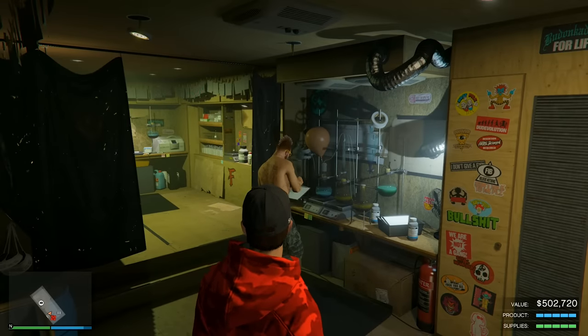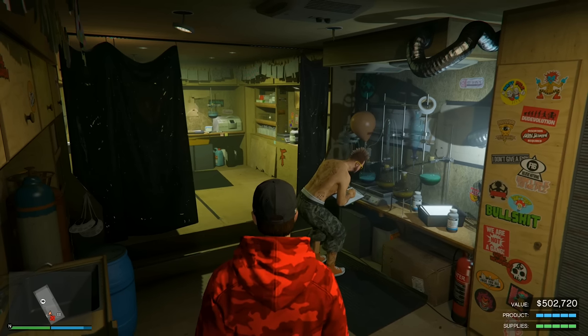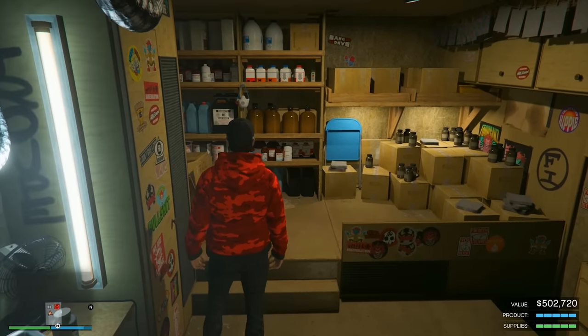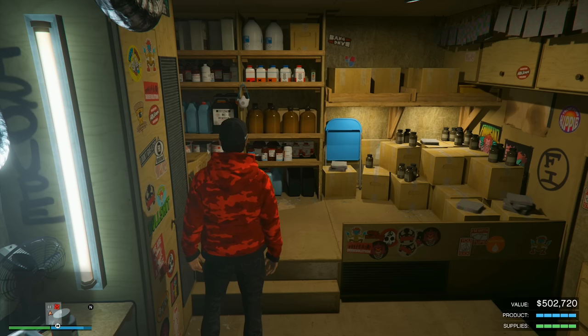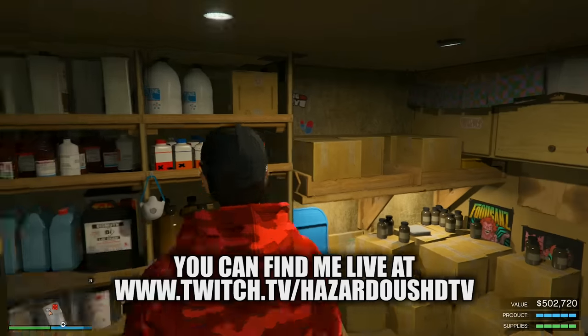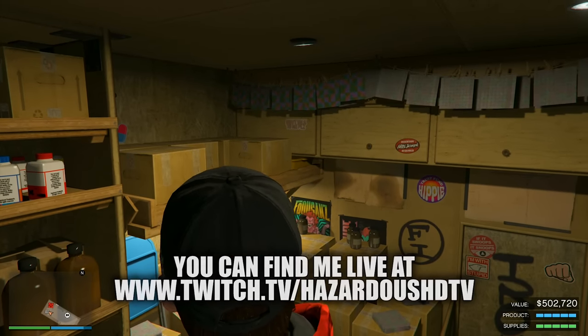Here we are at our acid lab in GTA Online. Mutt's just chilling by the beakers making that LSD and we're going to sell this product. It is 1.5 times money this week, so instead of the typical $335,200 for a full sale, we're actually going to be making $502,720.